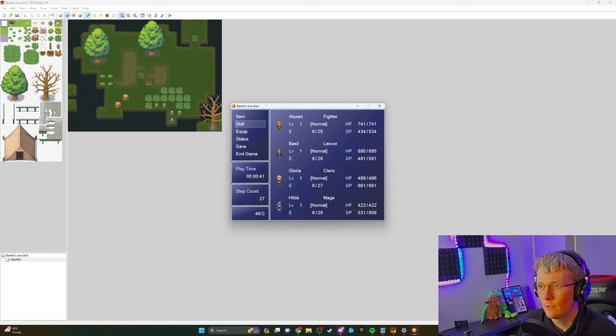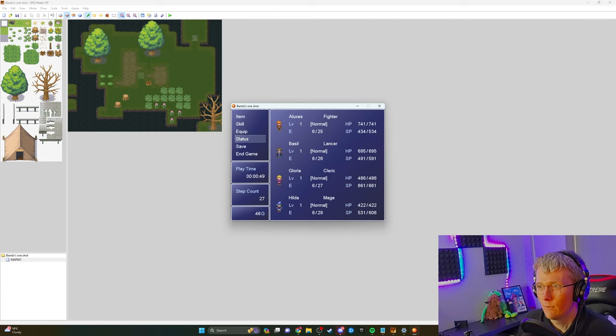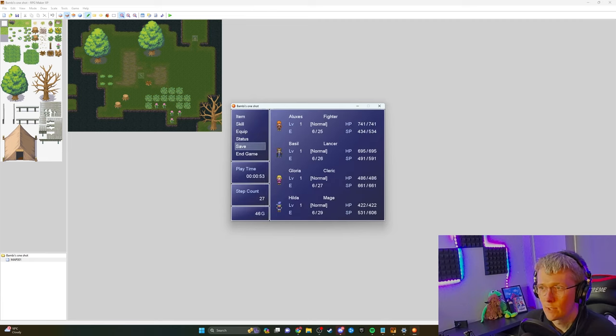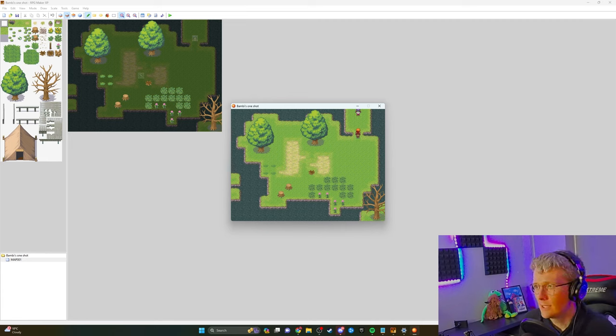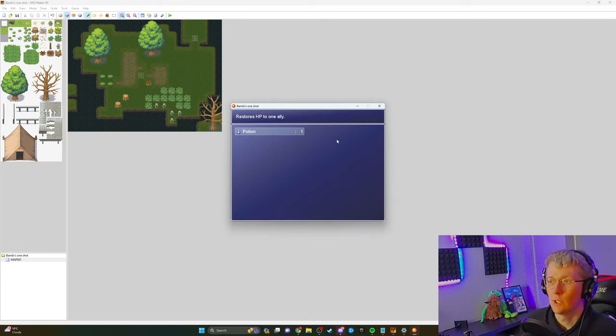Let's have a look at the menus as well. Here you can check all your skills, go into all the skills, change all your accessories, check your status. Let's speak to the NPC again — there's your potion. And the potion did actually go into our inventory — there's the potion there as well.